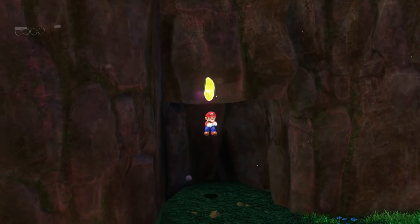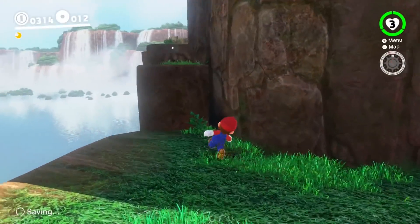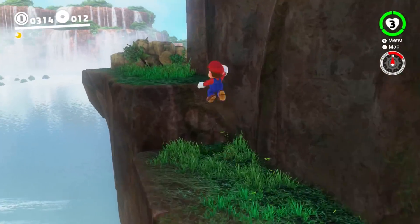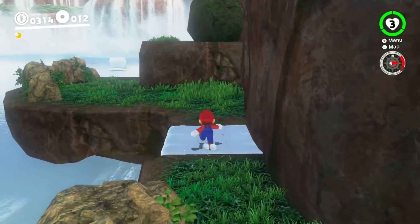My goal at the moment is to find four power moons, but now it's to find three, seeing as I was able to find that one. They're basically going to be hidden all around the area here. I will go and face the dinosaur, by the way — I'm not being a coward, I'm just looking for secrets.